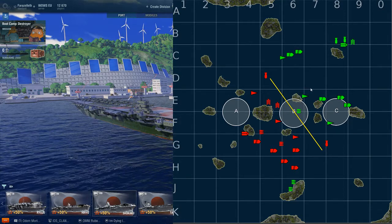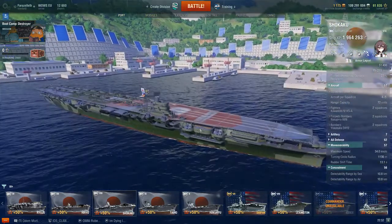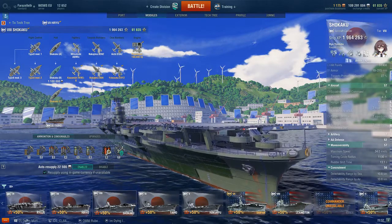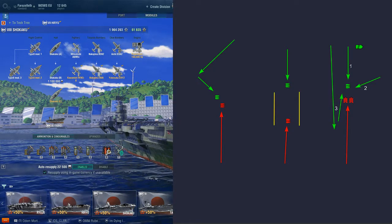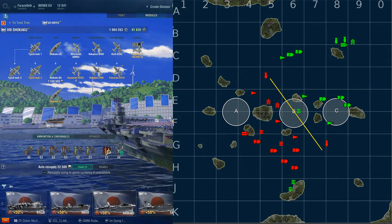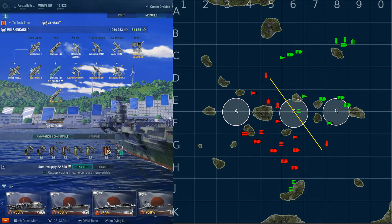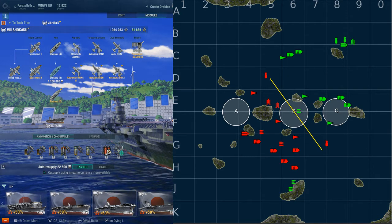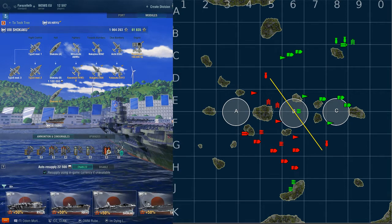To recap: we've looked at ship setup, modules, signals, captain skills, fighter engagements, and a sample scenario on Trident covering fleet combat. That is it for this crash course introduction to carrier gameplay. If you want to know more, message me in the comment section or whisper me directly in game — Fire Zealoth on the EU server. Thank you very much for watching, and maybe we'll make another tutorial video. Thanks guys!